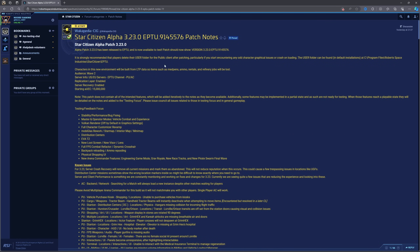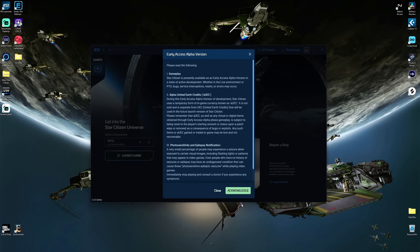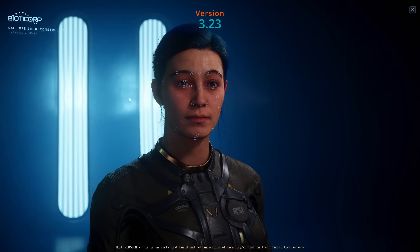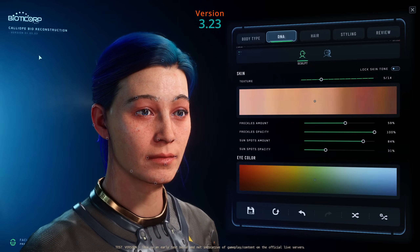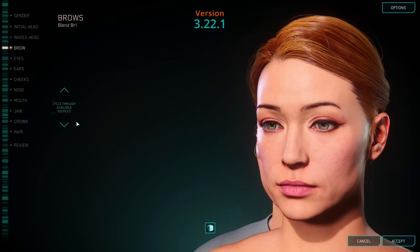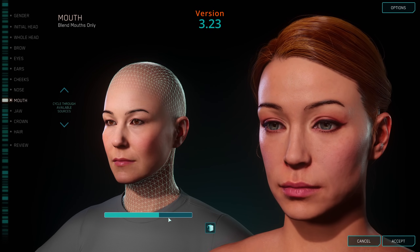That's the new launcher — I really really like it, so much better because everything's in one place and I don't have to go searching around for it. You can get it from the RSI site. So let's get into version 3.22 versus 3.23. I'm just going to go through the visuals and flick between the two. You'll see the version number at the top so you can tell which you're looking at.